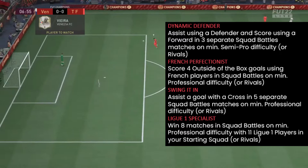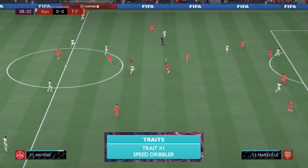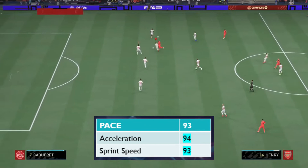As far as traits go, just the one trait for this card: Speed Dribbler, which could be quite handy. I can't imagine anyone using this card in an inside position — it's probably going to be used out wide somewhere in a 3-5-2, a 5-3-2, or maybe a 4-4-2.